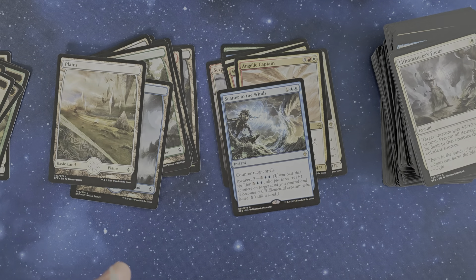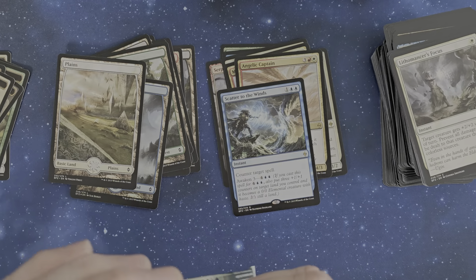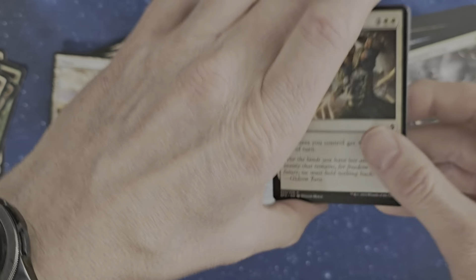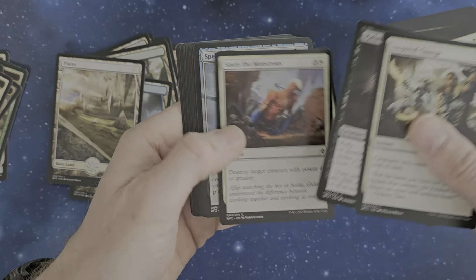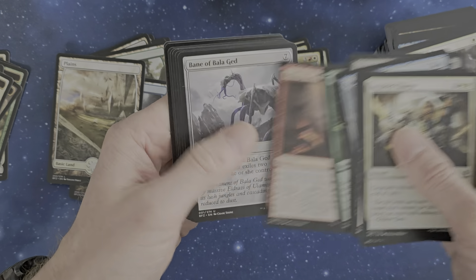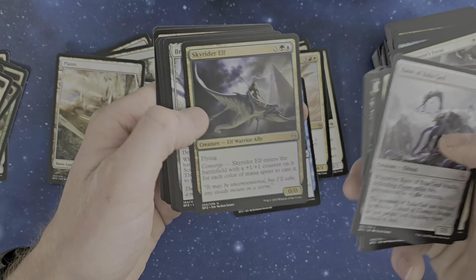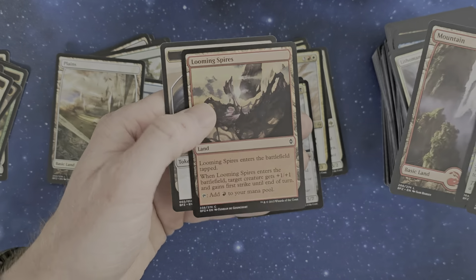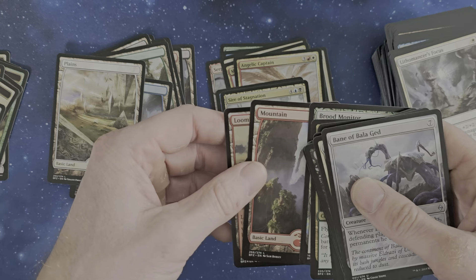Inspire Charge, Calastria, Natural Connection, Boiling Earth, Bane of Bala Ged — evil card. Sire of Stagnation — second mythic! Looming Spires as a foil. I think Bane of Bala Ged was one of the cards that was a little bit searched.